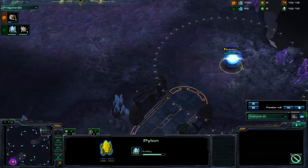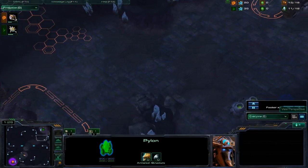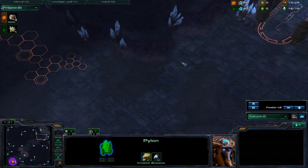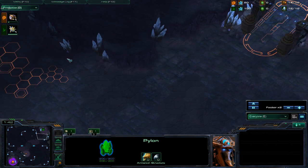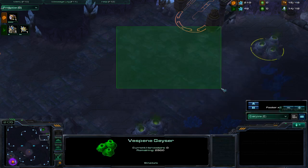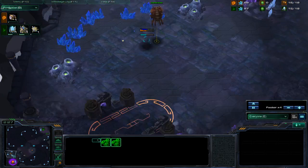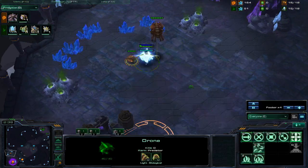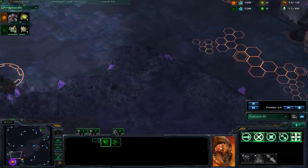So immediately we see an in-base expand. Normally on this map — the guy was a Platinum — this is his opening. On a map like this, you can really get away with a fast expansion, you know, with a forge fast expand, so try putting that into some consideration. Okay, you delay the expansion — that's good, that's very good, that's what you want to be doing. You can leave it there, that's your call, it's up to you.